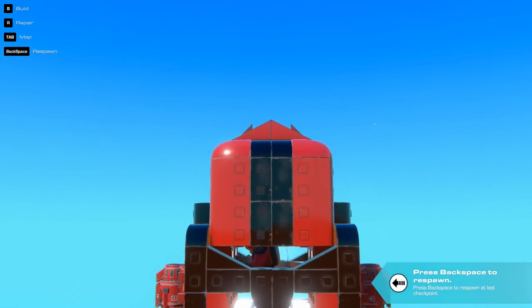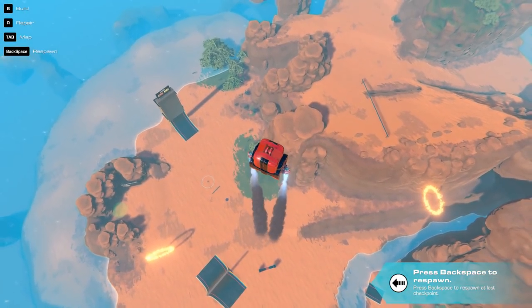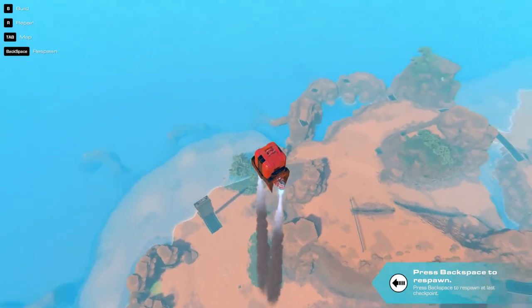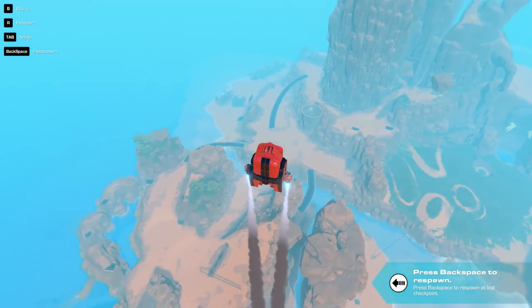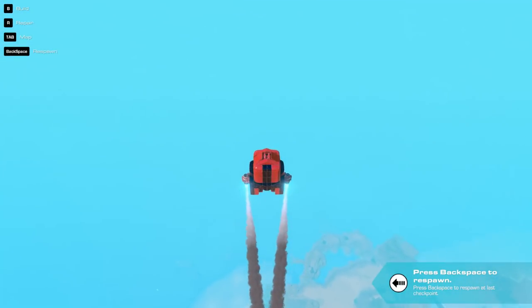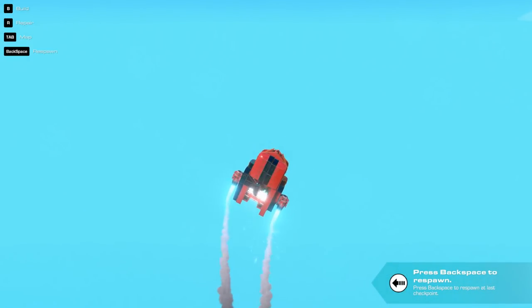I could just walk around in this thing. I'm not even on any sort of seat or anything — I'm literally just standing in here. My God, I just watched a 3D printer basically build a spaceship for me. That was amazing. How the hell am I gonna get down? I'm breaking it.